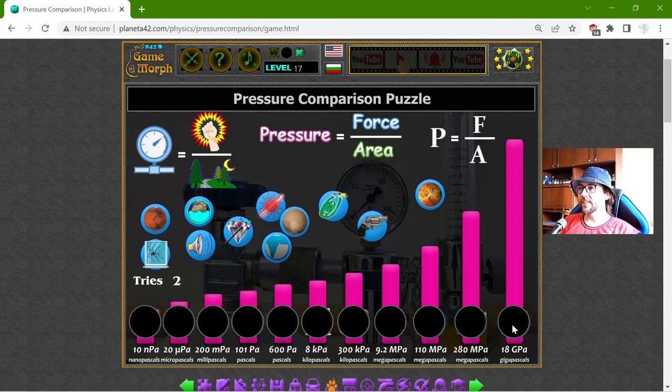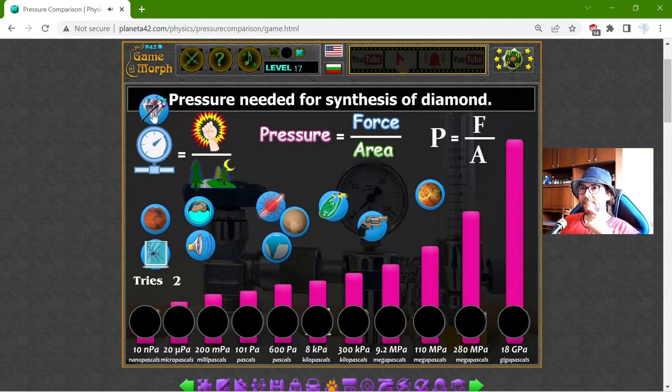The biggest pressure I can see here is 18 gigapascals. I think this is the pressure needed for the synthesis of diamonds — and yes, there are man-made diamonds. If you can reach this pressure, you can make a diamond, like with a magical wand.